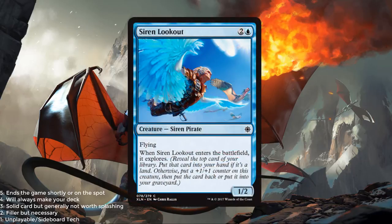Siren Lookout — blue and 2 for a 1/2 flyer. When it enters the battlefield, it explores. That's pretty good — if you're paying 3 mana for a 2/3 flyer, that's above average curve in limited. Otherwise you get to put a land in your hand, so it's a 3-mana 1/2 flyer that drew you a card. Overall not too shabby. Probably a 2.5 out of 5.